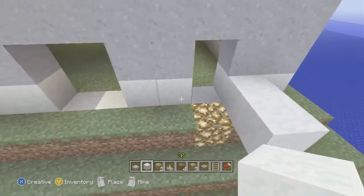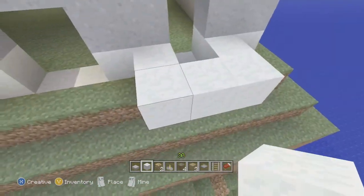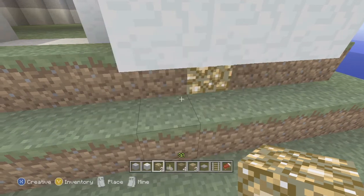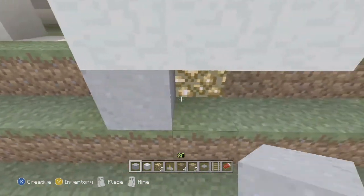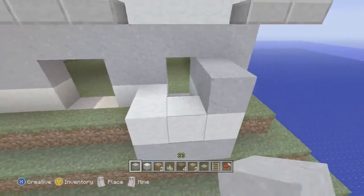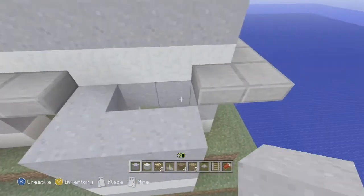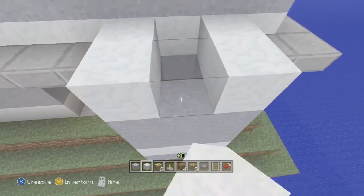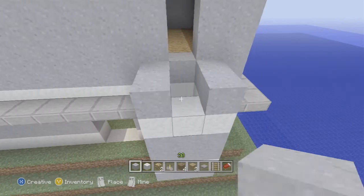We're going to use the same design as the house — every color block the house has on the side. On the bottom we're going to go with some clay to clean it up. You can put it underneath so it looks like it's hanging off, but if you're on flat land you don't even need the slabs. We'll go up two with clay, then one with snow, like on the house, then all the way back up with clay.